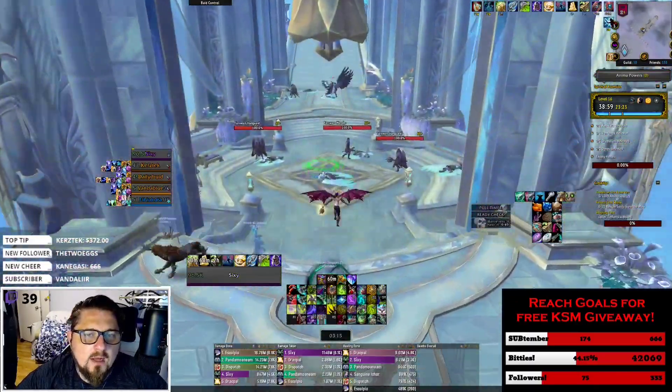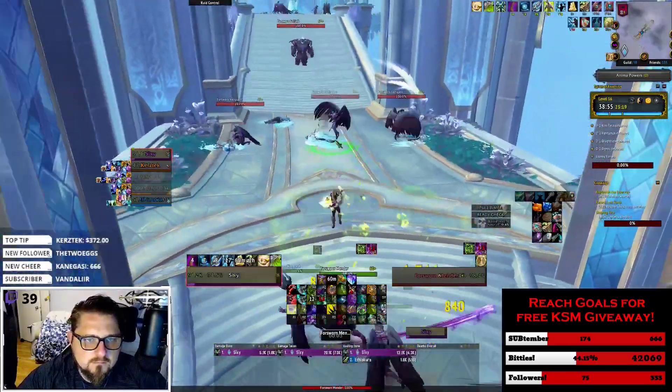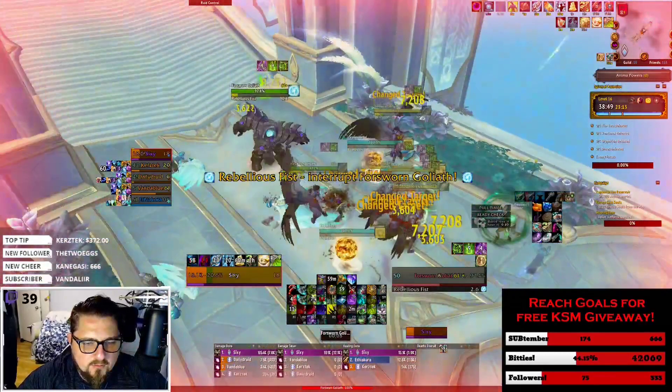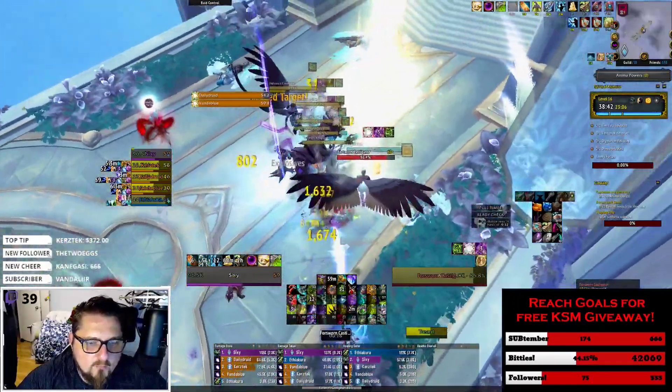The first thing I want people to focus on is cast bars. With LVI it automatically recolors cast bars so that interruptible casts are yellow versus non-interruptible casts which are red. With this Forsworn Goliath it is very easy to see that he is casting Rebellious Fist — a spell that when not interrupted can do a lot of damage and potentially lead to deaths.